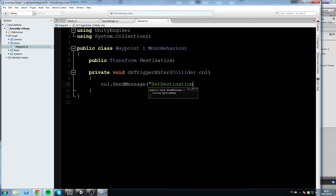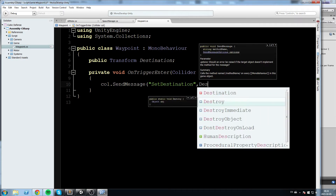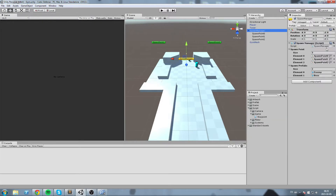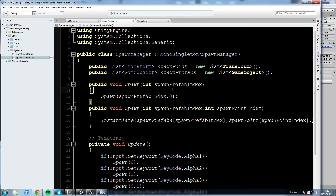OnTriggerEnter takes in a Collider parameter. We'll say col.SendMessage and send the SetDestination message with the destination transform as the parameter. What we're doing is taking the object that entered collision with our waypoint and sending it a SetDestination message, so it will look for that function and pass it the transform. Next, we'll open the spawn manager script.